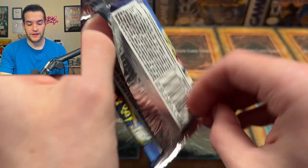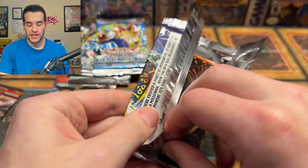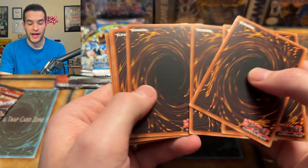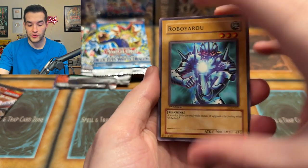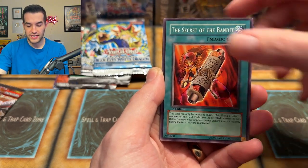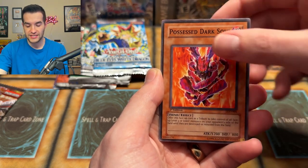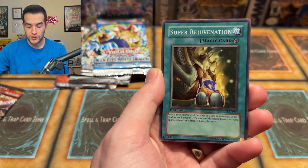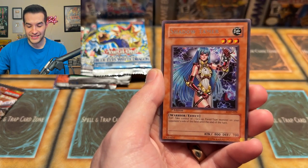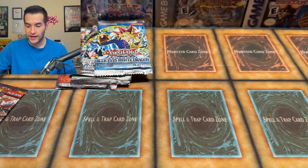Legacy of Darkness — the sixth set ever made. There's Yotta Inside and Injection Fairly. I don't know if this is a hobby pack but either way I'd be very happy — this is a first edition pack. Let's pull a centered one. Wolf Axe Wielder, Secret of the Bandit, Burst Breath, Frontier Wiseman, Possessed Dark Soul, Super Rejuvenation, and a Shadow Tamer — just a regular rare. No foil that time, but that's okay.